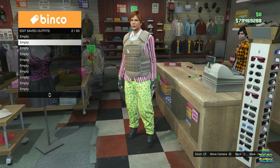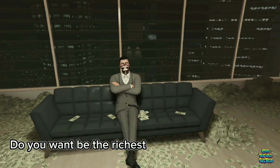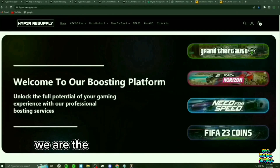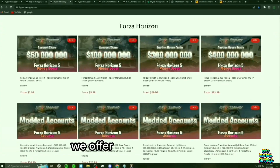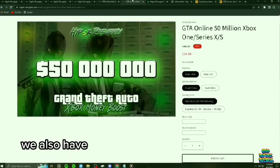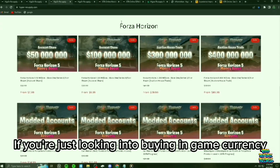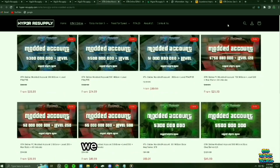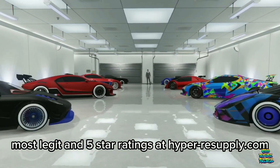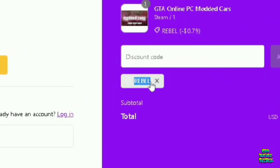Now here's a word from HyperResupply.com. Do you want to be the richest person in GTA 5 Online and never grind again? Check out HyperResupply.com — we are the number one boosting platform. We offer services for GTA 5, Forza Horizon 5, Need for Speed, and FIFA 23. We also have standard or express delivery times. If you're looking into buying in-game currency or a modded account, we have the best deals, most legit, and five-star ratings. Go to the checkout and use code REBEL to get 10% off your next order.